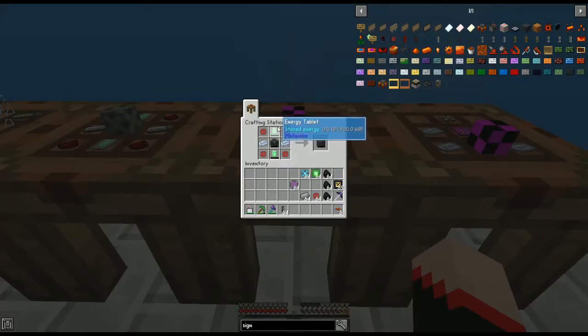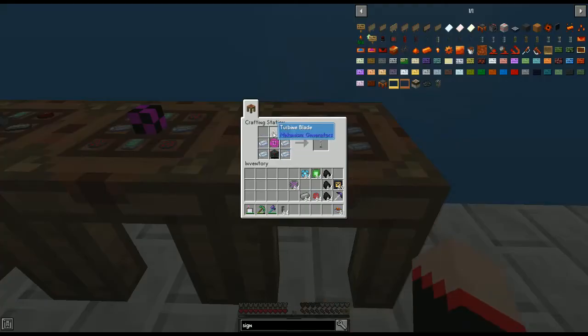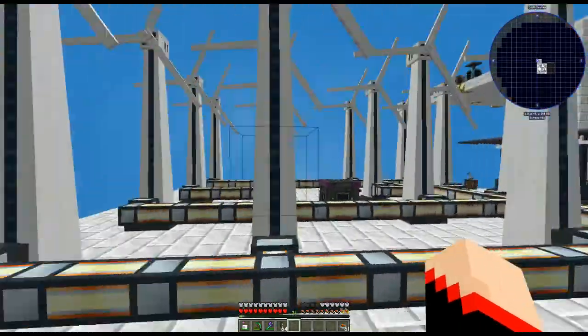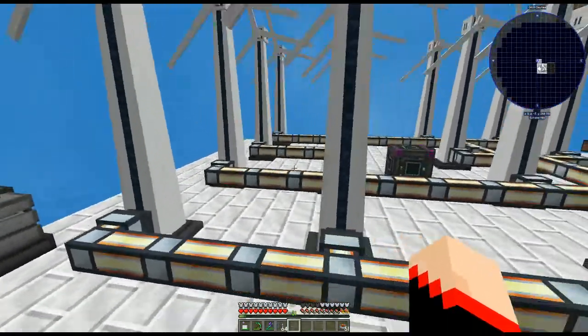From there, take the basic energy cube with two more energy tablets, two osmium ingots, and four enriched alloys to get the advanced energy cube. Finally, combine the turbine blade, the advanced energy cube, the ultimate control circuit, and four osmium ingots — each set gives you one wind generator!